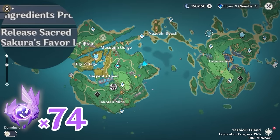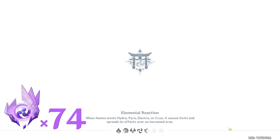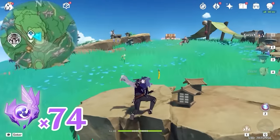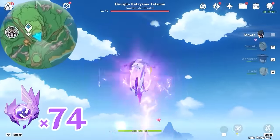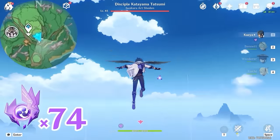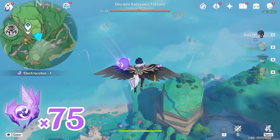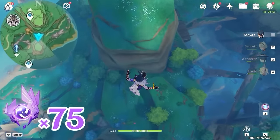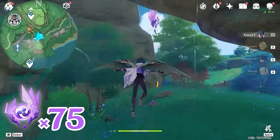After that, let's teleport to this waypoint. Head towards southeast, bottom right on the minimap. Come to the edge, grab an Electrogranum and teleport up. Here's the Electroculus floating in the air. Then let's glide towards south, downward on the minimap. Drop down here — this one is underneath the rock.